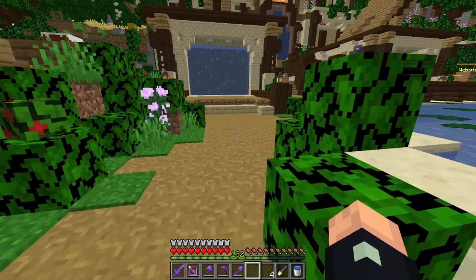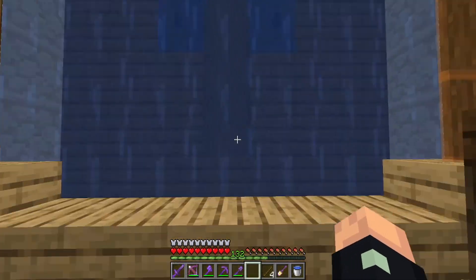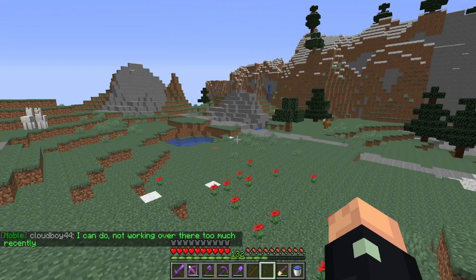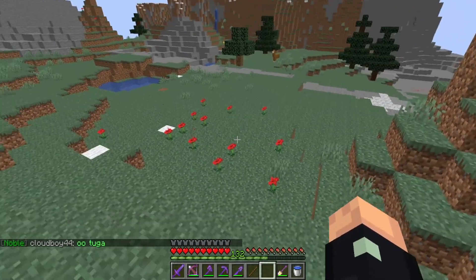First, we're going to the wild portal — it's just over here. When you enter the wild portal you will be randomly teleported to a location. If you like that location, we can start claiming. I just randomly teleported to this location; I quite like it, so we can start to claim.